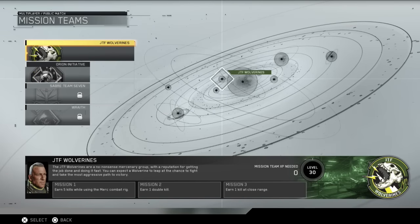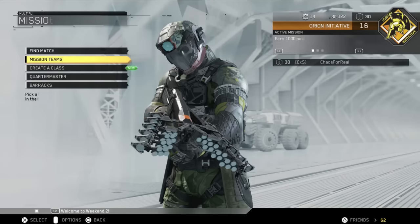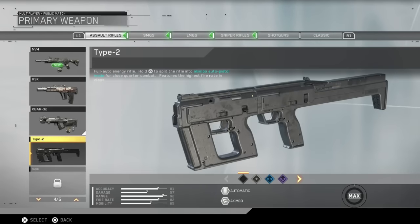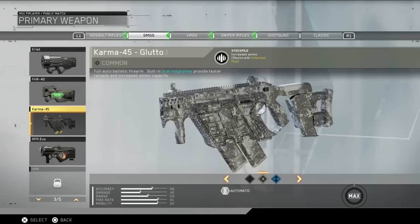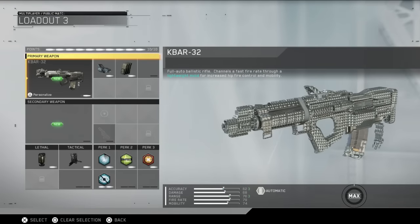Let's see if there's anything else. Mission teams are still locked. All my stuff carried over — I'm still level 30 on my JTF 16 on Orion. Create a class — I have all my karma stuff too and my Ripper. So I've got everything. Everything carried over. The beta is live — go play!